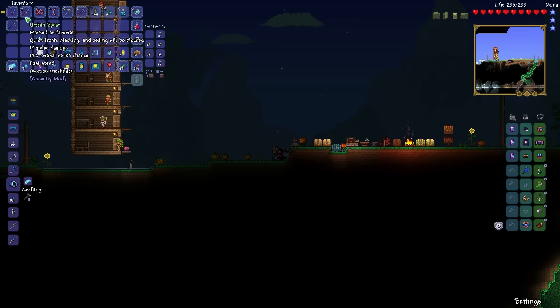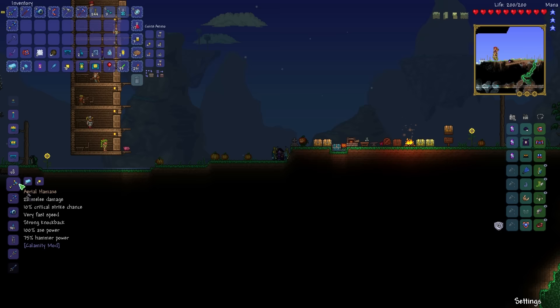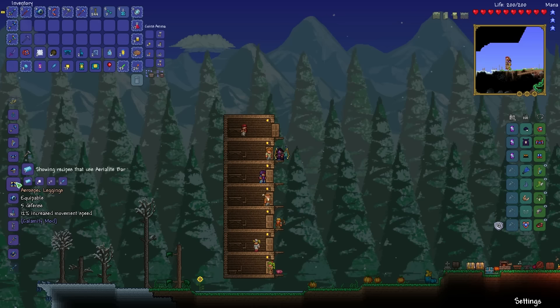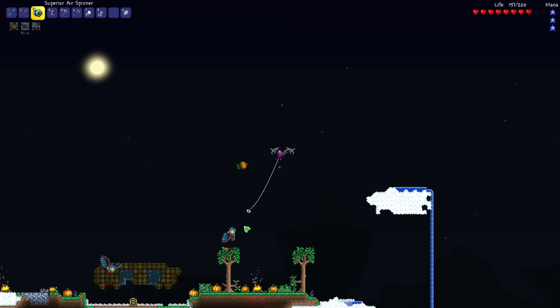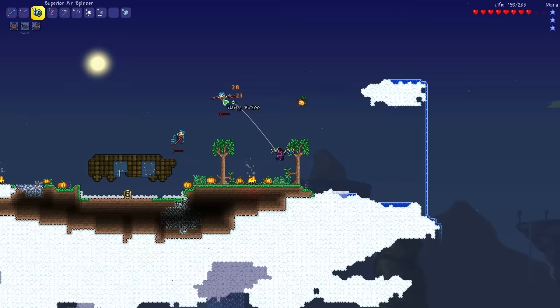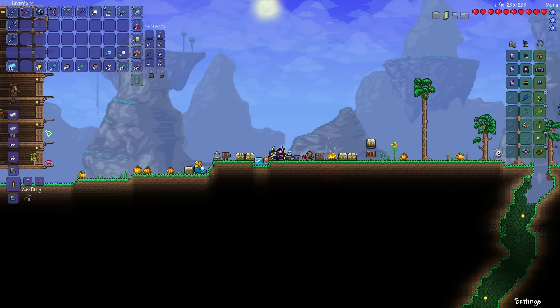We shall also craft the Air Spinner, a yo-yo, which I hope will help us kill more harpies more easily. We're also going for the Wind Blade because the Night Stabber is not good at all. And why the hell not — the Sky Fringe Pickaxe and the aerial hammocks too. Our new yo-yo makes killing harpies a lot easier, so we'll be done here pretty soon. Sweet, we are done here.